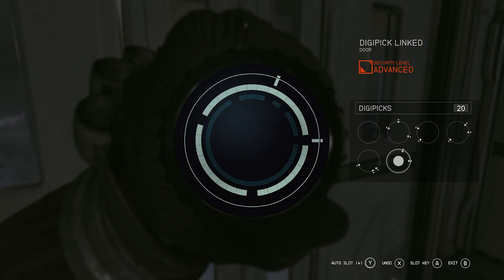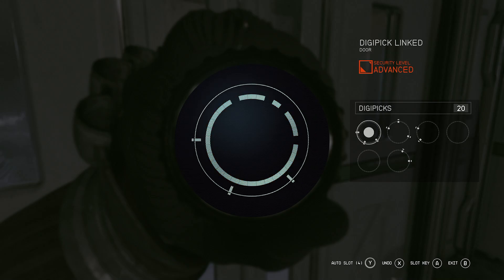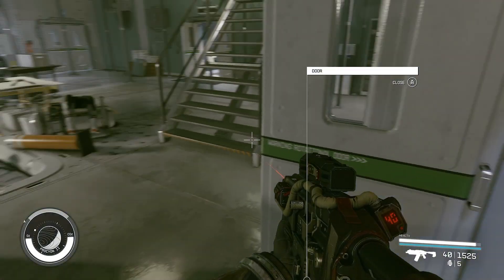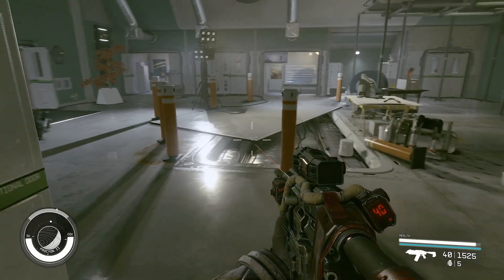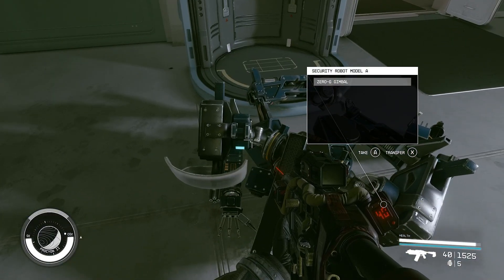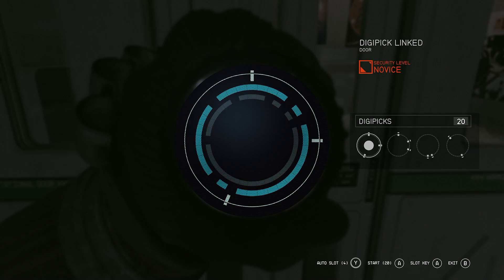Apparently we need to undo what we just did because that did not work. There we go, much better. All this for a trump pack — oh, there's a cabinet. There we go, and contraband. We'll have to go put that in another one of our cases. Zero-G gimbal — thank you. We'll unlock this real quick, it's just a novice anyway. Easy enough.